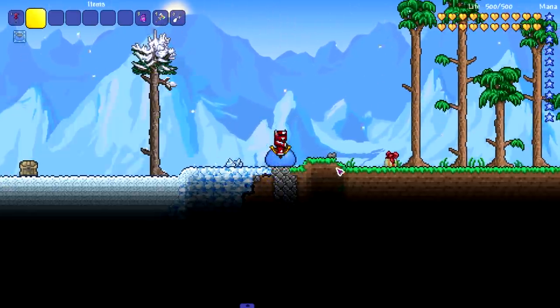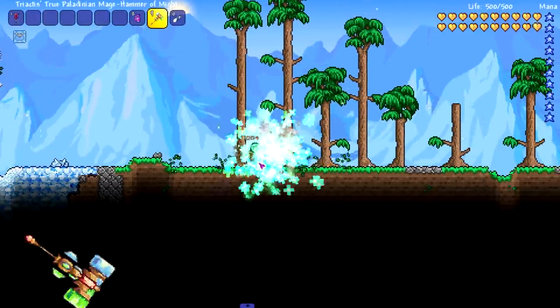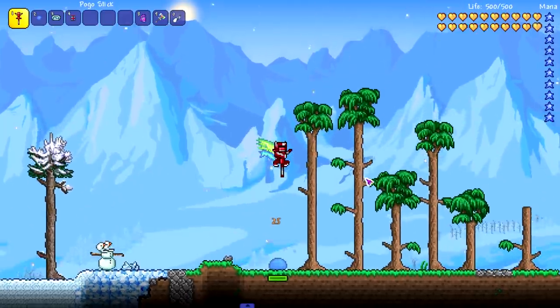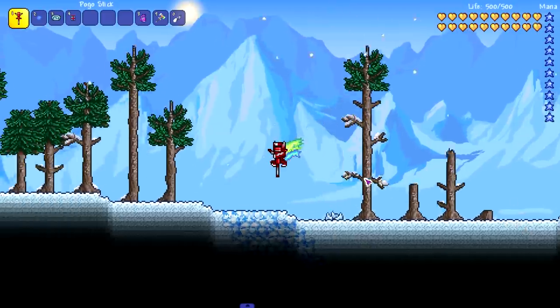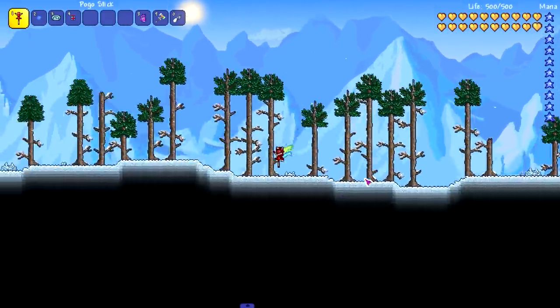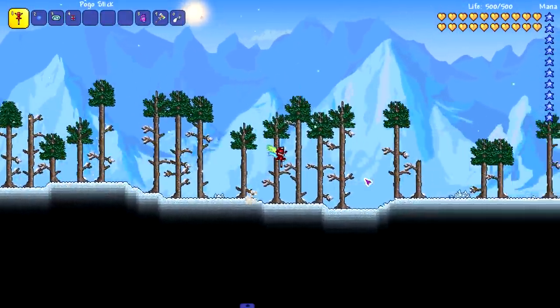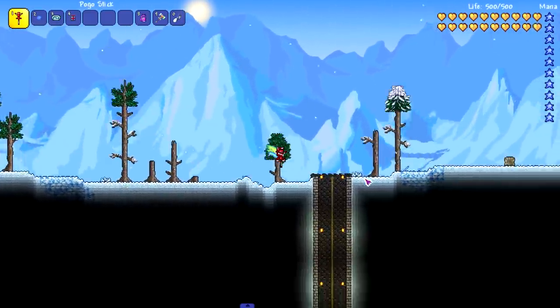How much was the slime mount doing? It was doing about 35 a hit, which isn't too bad at all. The pogo stick does do less, but it's a lot easier to maintain the bounces and keep your momentum. You can also use your wings with it, and it seems like a way faster method of transportation than the King Slime mount.